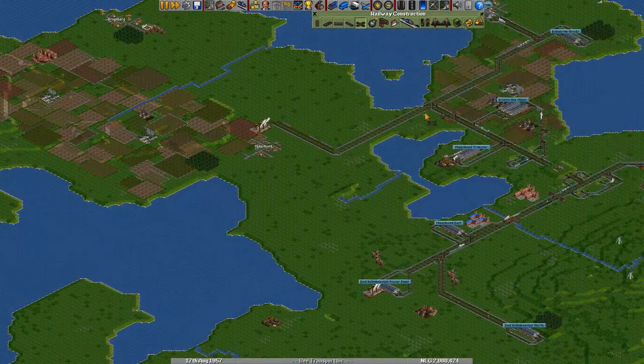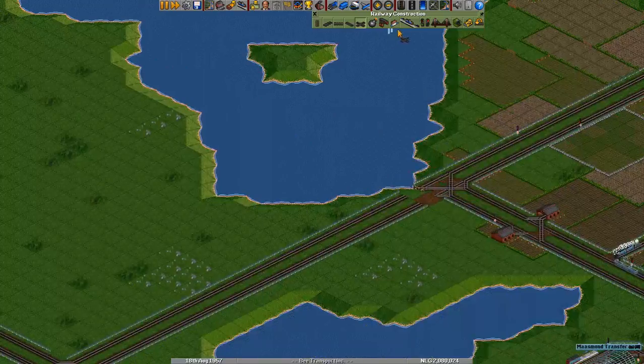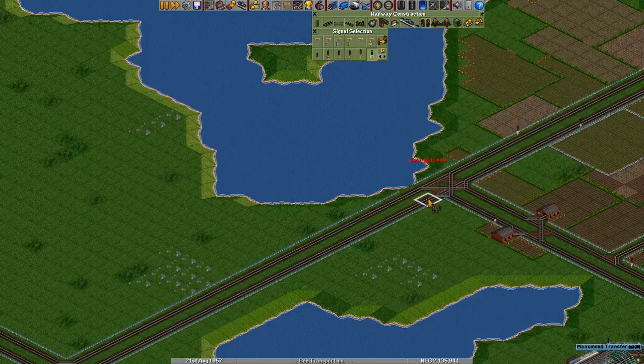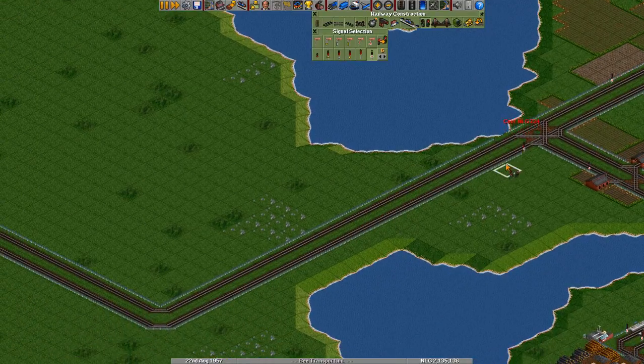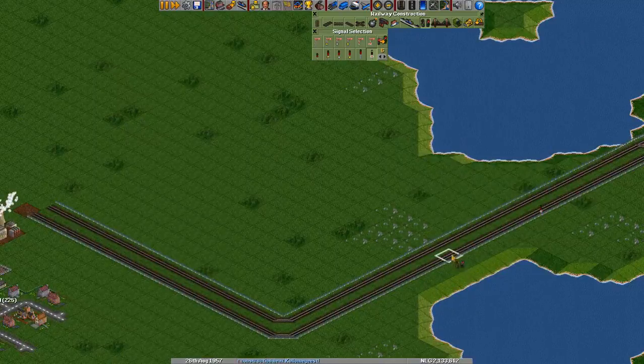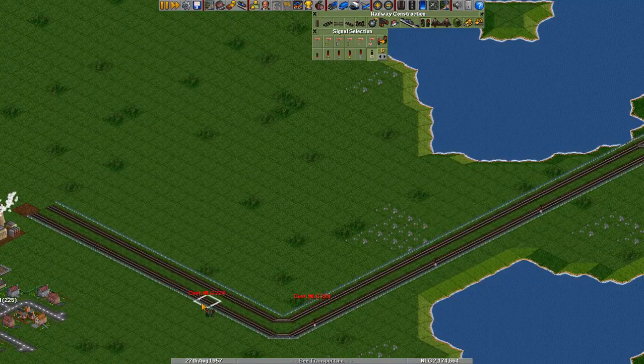We're going to use this new line for quite a specific purpose. We're going to set up, using our new diesel locomotive, a few little passenger lines — just from our main hub over here, our big town, to the little towns in the area, so we have some additional passenger coverage.